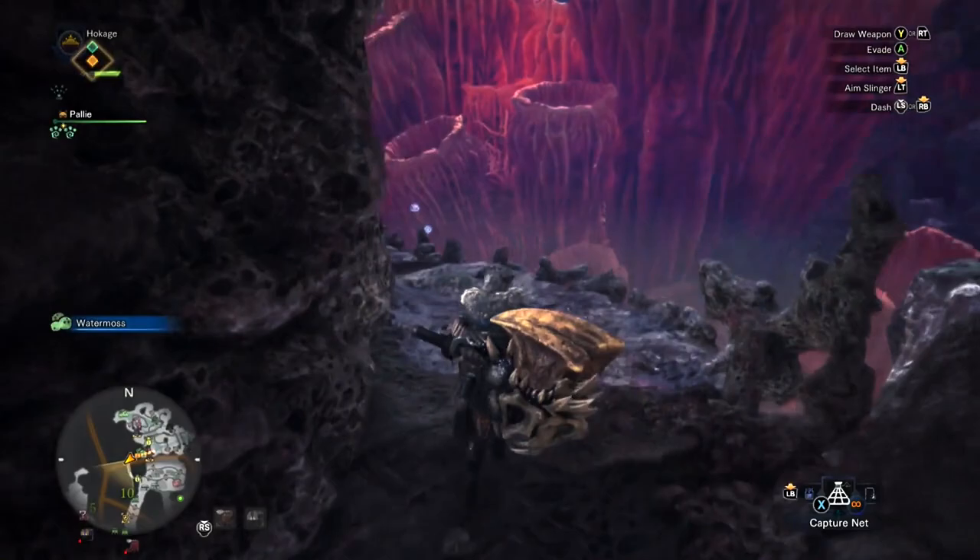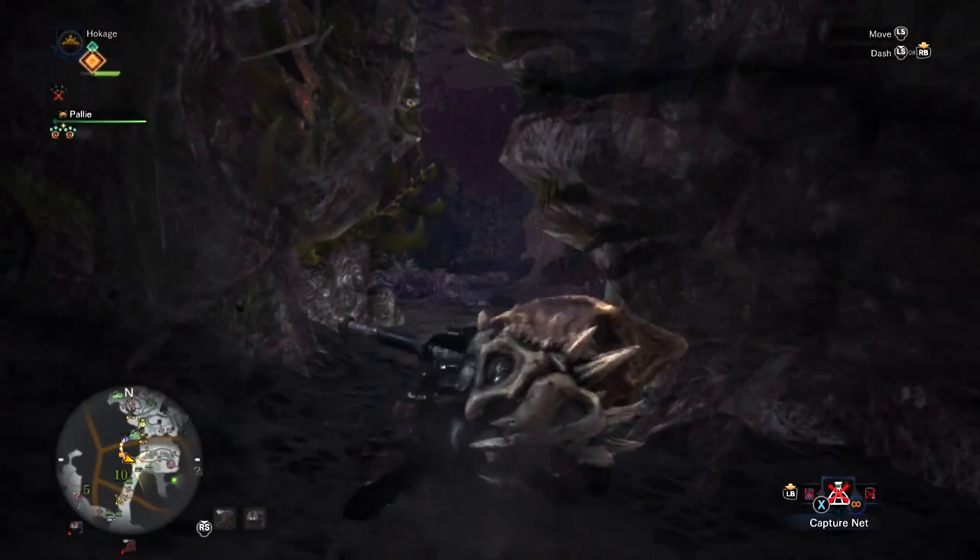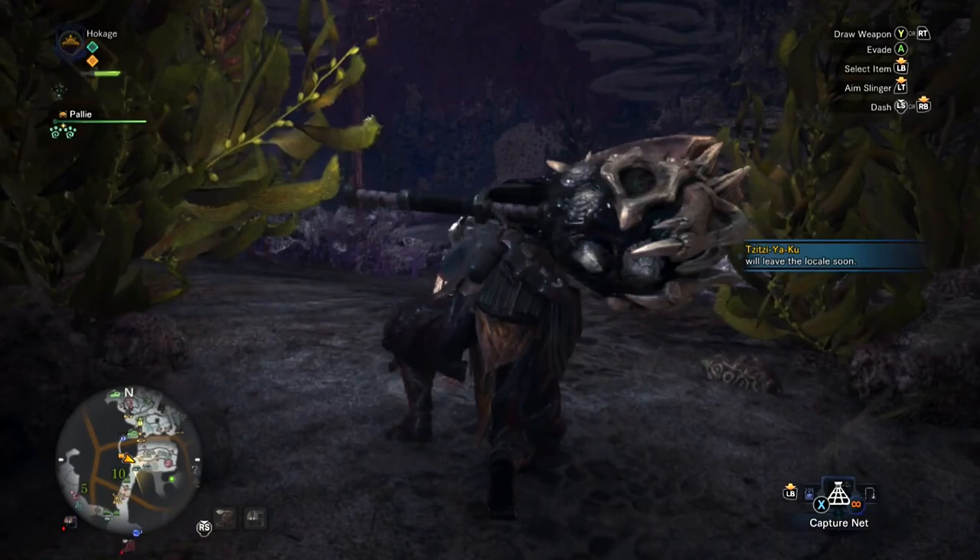Jump down and head out the way you came in. Run along the side again right here — you can go back to the tunnel, but after this part you're going to take a right and we're going to hit three more of these mining outcrops.